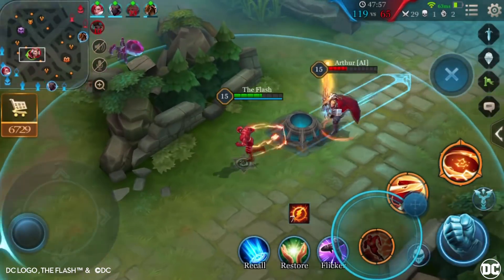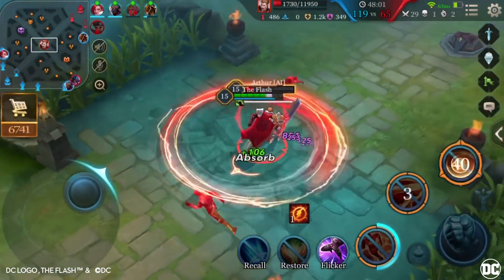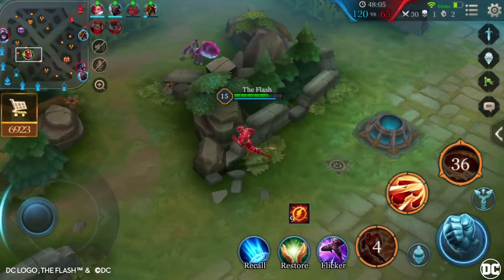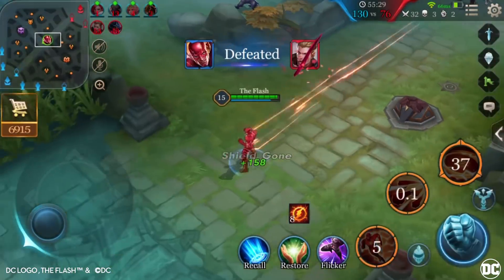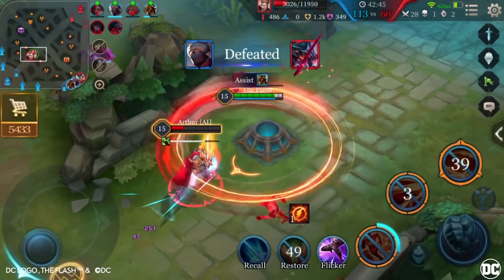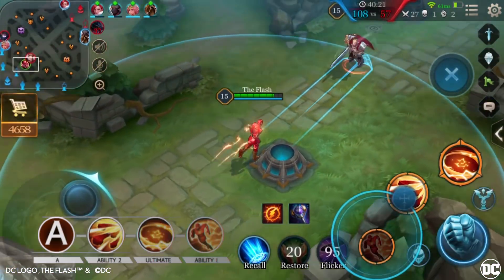Tip 2: Try out this effective combo with The Flash. First, collect stacks for his passive. Get in close with Super Speed. Swing with his strengthened Normal Attack from Sonic Boom, then use Mach Punch to get in 5 more hits, then immediately use Cyclone. After that, use the second part of Super Speed to return to his original position.